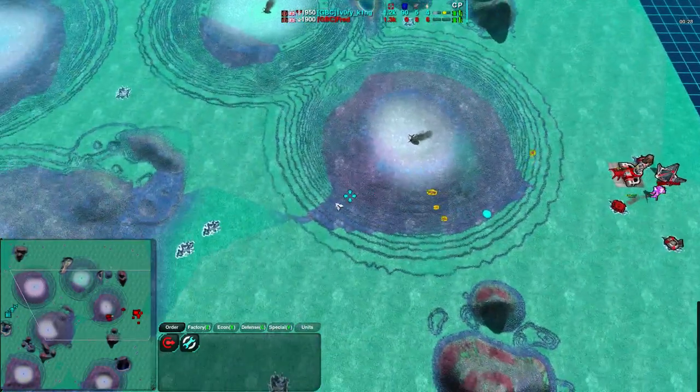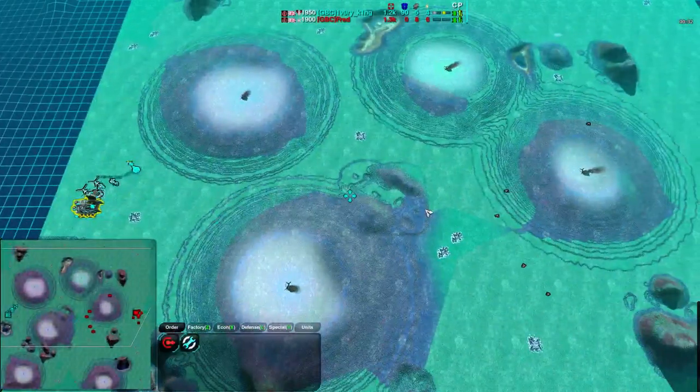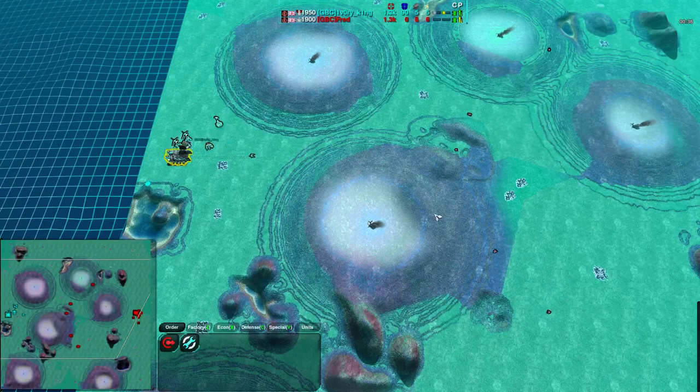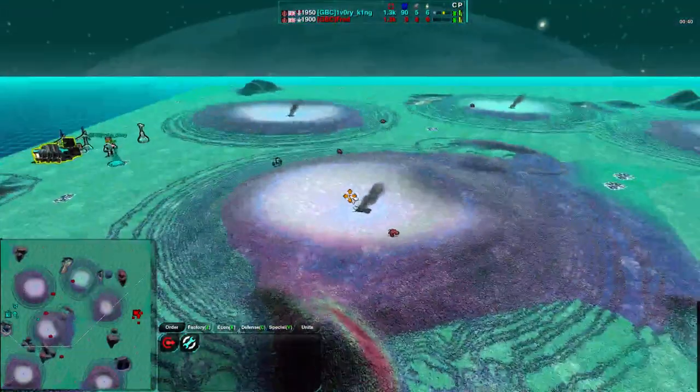I like the Spider Factory. It's a difficult factory to use well, but it's awesome when done right. Admittedly, on Geyser Plains, I don't know why he went for Spider Factory, because it works really well in hilly maps, and this map is pretty flat. It doesn't look super flat, but it is pretty flat.